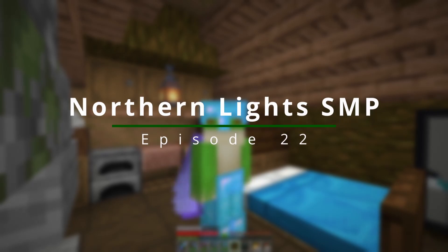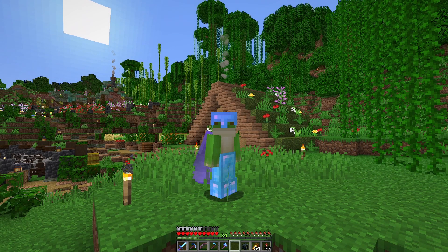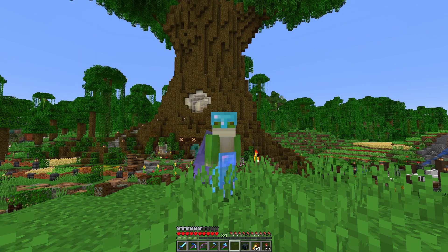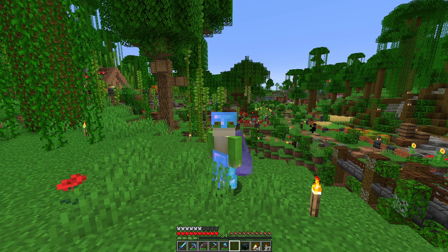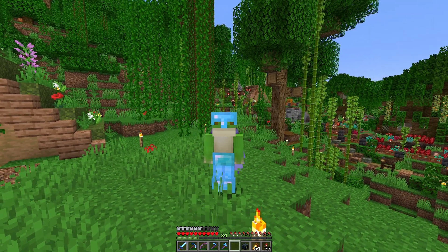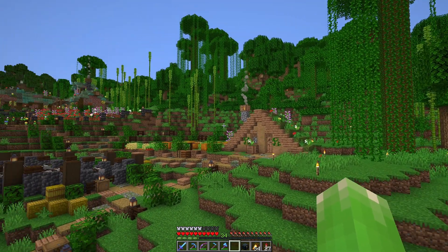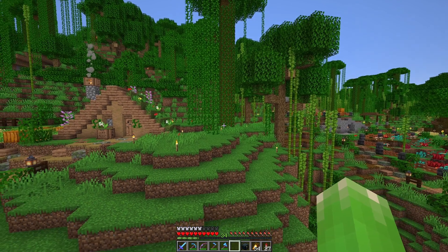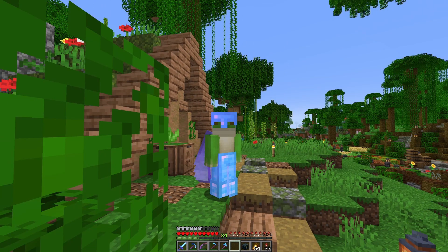Hello everyone and welcome back to the Northern Lights SMP. My name is Mr. Frogger and we are back in our starter base today. I looked at the farmland, the mega tree — they're looking great. But right next to our starter house it's looking very bland and very vanilla, and we can do better. So in this episode I'm going to redo this starter area. The house will stay the same but the back wall and cliff side I will change. I'll build up some custom trees and get a really nice garden for our starter house.